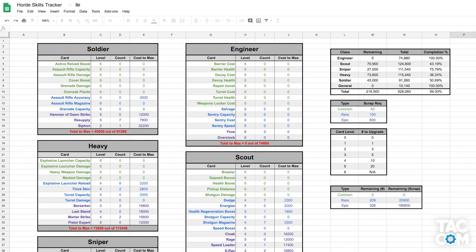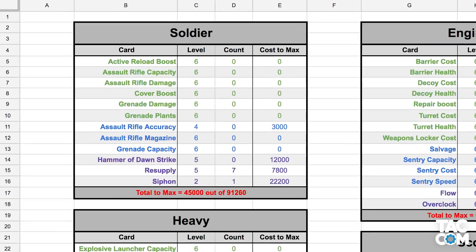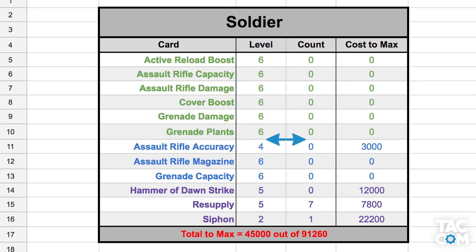So what exactly is this tool? As you can see, I've got every skill laid out with a spot for you to input how many you have. For example, let's look at the Siphon card. As seen, it's currently level 2 with one extra card. If I were to get another card, I'd simply update it, like this.